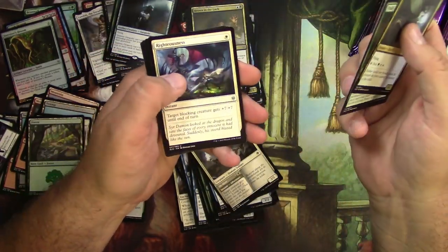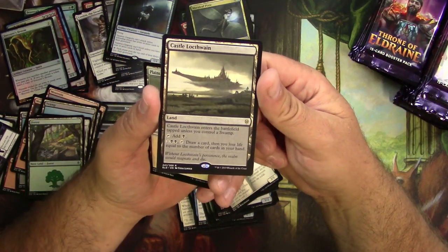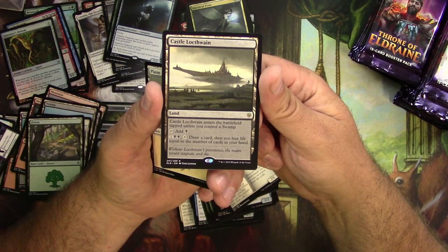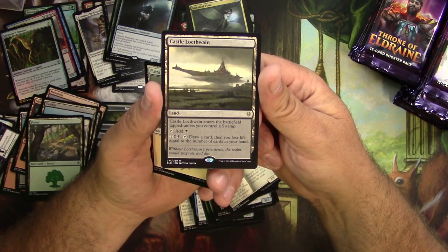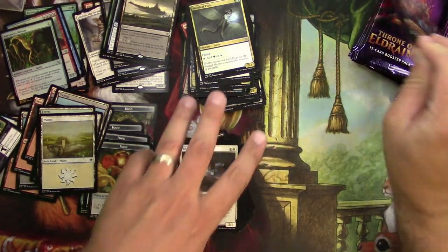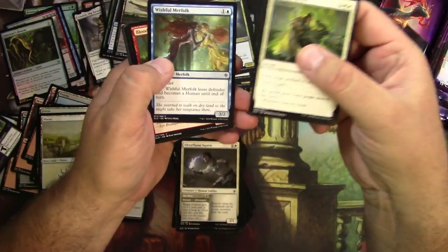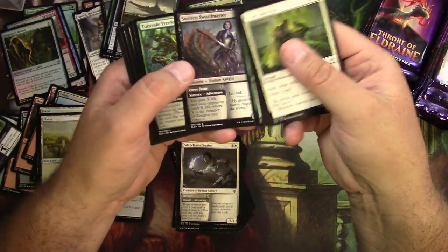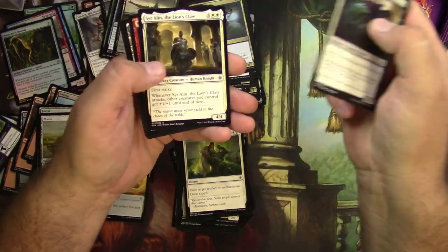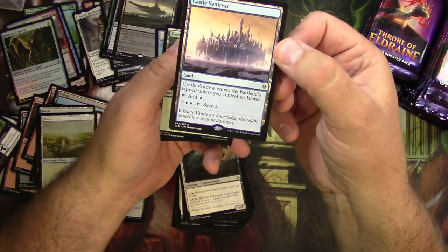Maraleaf Pixie, Trail of Crumbs, Righteousness, and a Castle Locthwain — the black version from this land cycle. Enters the battlefield tapped unless you control a swamp; you can draw a card, then you lose life equal to the number of cards in your hand. I don't know if that one's going to see much play — it's a little expensive, but you definitely want cards. The Smitten Swordmaster, Resolute Rider, Sir Alanne the Lion's Claw, Mad Ratter, and Castle Vantress — the blue version that can scry.